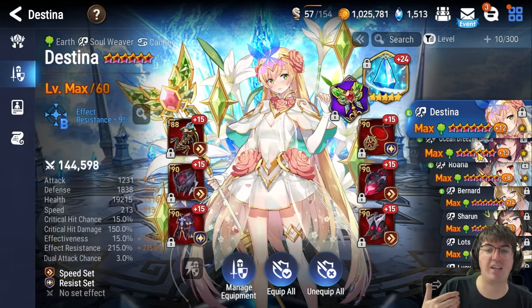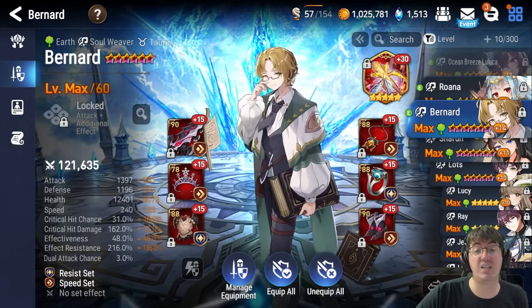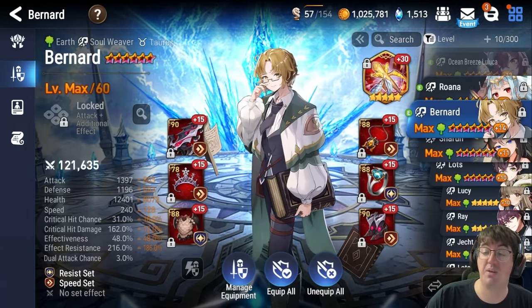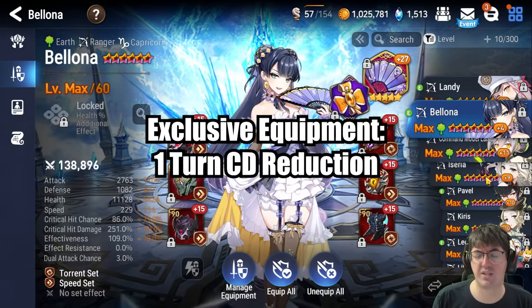Destina is probably another okay option in the slot but definitely a distant third. Bernard is my go-to going forward and again he's a three-star that doesn't require much investment, so if you have him I highly recommend him. He is highly appealing. The last character to talk about is Bologna.